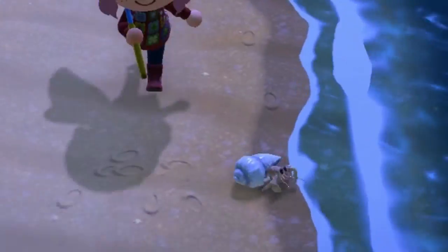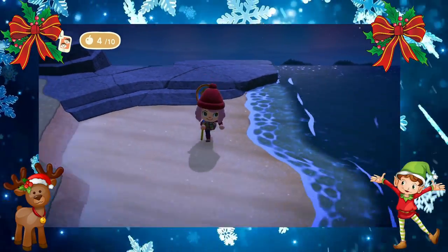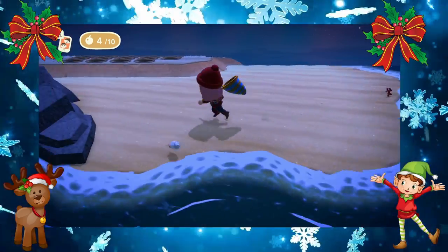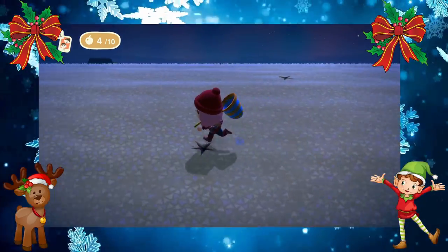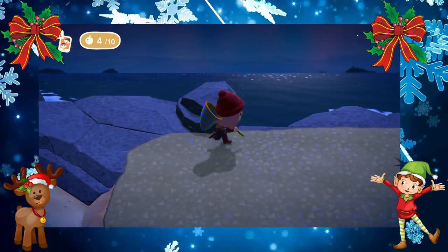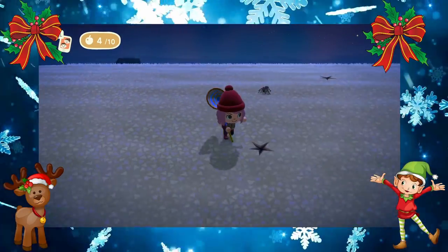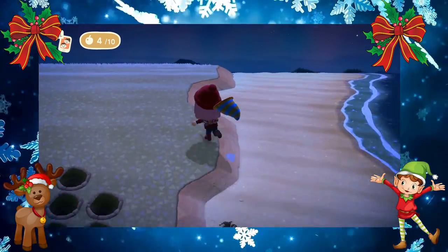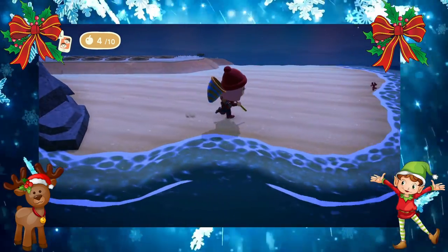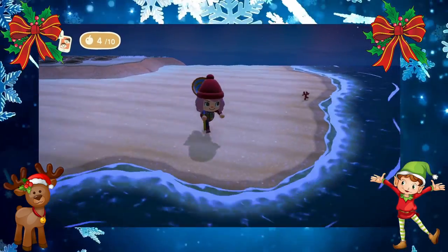There's another mole cricket, which I'm really not happy about. Also make sure you're scaring away all of the hermit crabs as well. I like to run around the perimeter constantly checking for roaches and wharf roaches and hermit crabs, making sure I despawn those every time I get a chance. So that's two roaches, the mole cricket is three, and here's another hermit crab — that's four. Now we're going to start over. I'll continue doing this over and over until I get my tarantula.